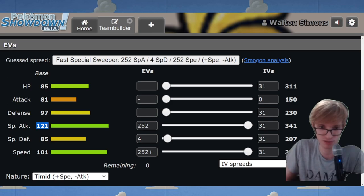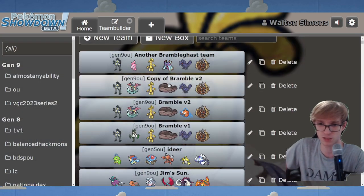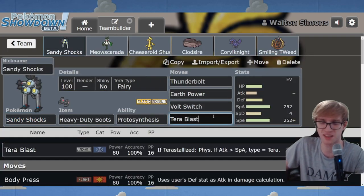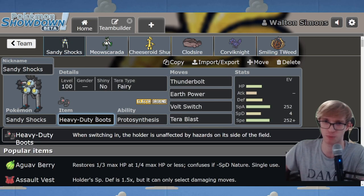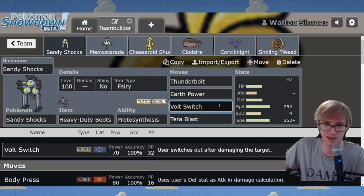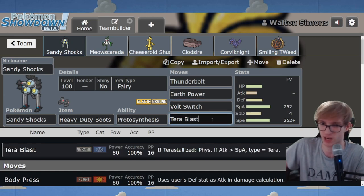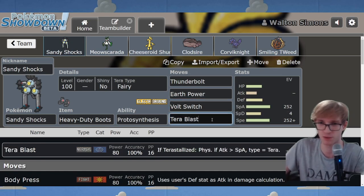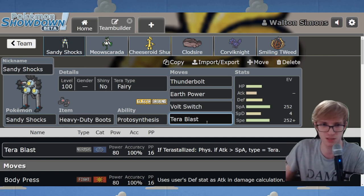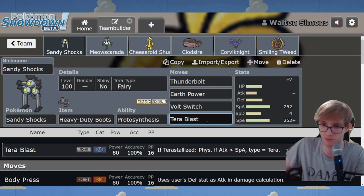So I've made some edits. The first version of the squad has Sandy Shocks with Tera Fairy Tera Blast, a set I showcased in my Sandy Shocks video. We've got Boots on to maximize your potential as a pivot - you don't care about hazards. Volt Switch is nice, but the problem with this Sandy Shocks is that it invites in Great Tusk very freely. That's where Tera Fairy comes in - very nice to just bait in a Great Tusk who thinks they're safe and knock them down with a super effective Tera Blast. Also does the same to Garchomp.